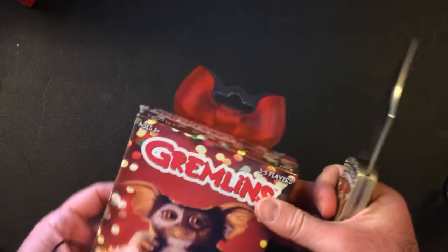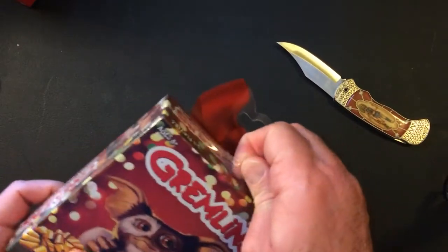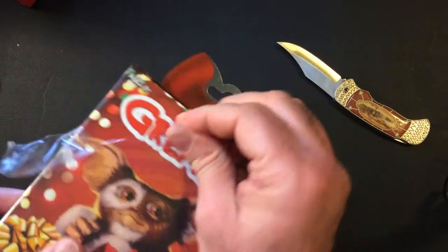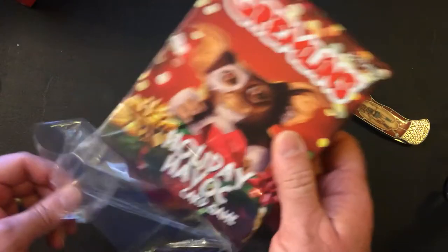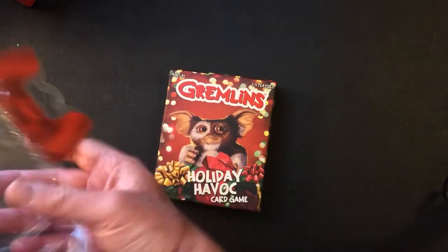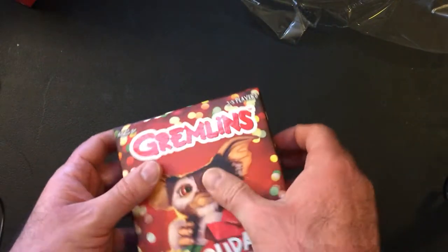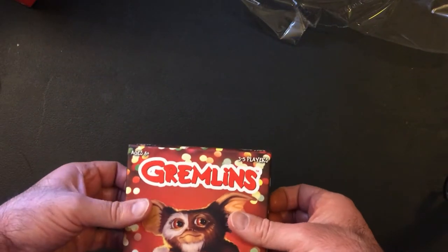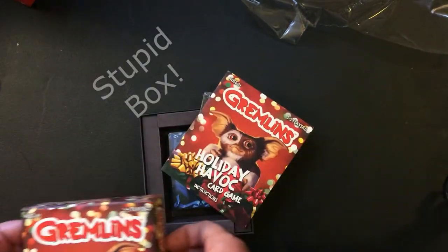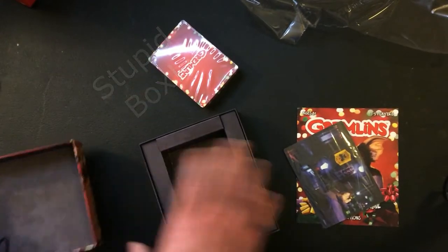There's a little bow right here — holiday effect. Ages eight and up. It looks like it's a top opener. All right, cards here, nice box.